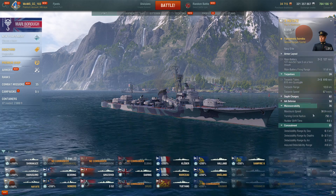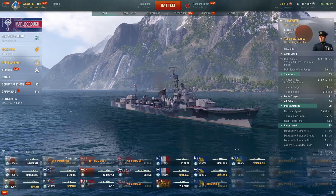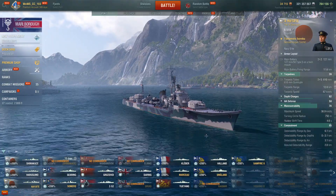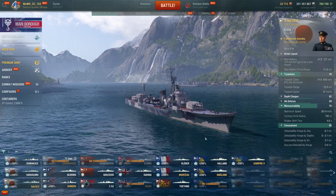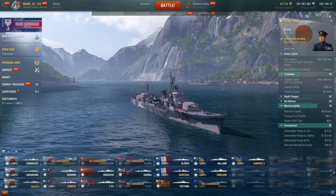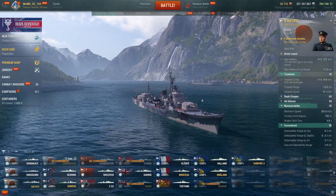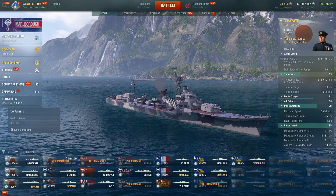Hayate turns a lot better than Harugumo, it's quicker, but obviously doesn't have the insane DPM of the Harugumo and it's not a full torpedo boat like Shima. It's sort of an in-between type ship. I don't think it's a bad DD at all — people should give it more of a chance instead of dismissing it as worthless.